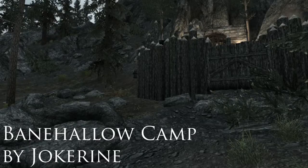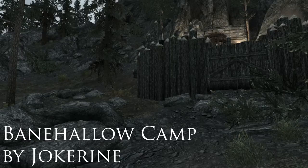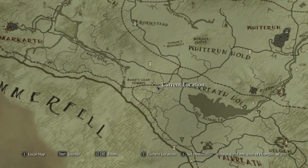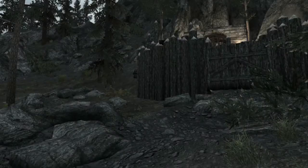The first place we're going to look at is a place called Bane Hollow Camp — that's the place just in front of me there through the gate. It is basically a player home geared at being a bandit character, just west of Lake Ilianta. It does have its own marker and it is fast travelable. Let's take a look around.